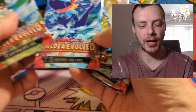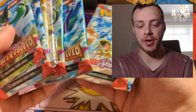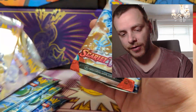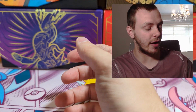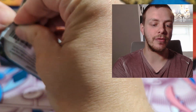Eight packs — I've jumbled them up. What packs do we get? We get two Paldea Evolved, a Scarlet and Violet, and a Silver Tempest. That's not too bad. We're going to do all the Paldea Evolved first because I want a Lugia in that Silver Tempest pack. So let's crack open Paldea Evolved first.